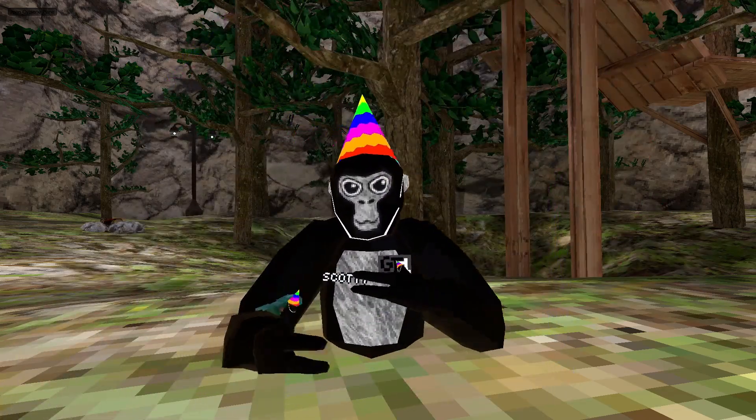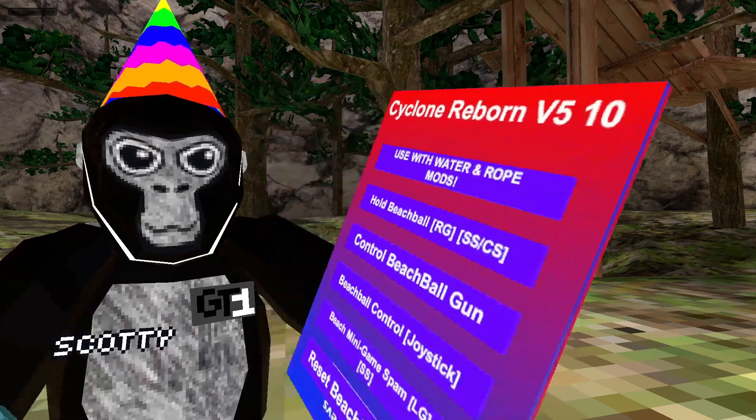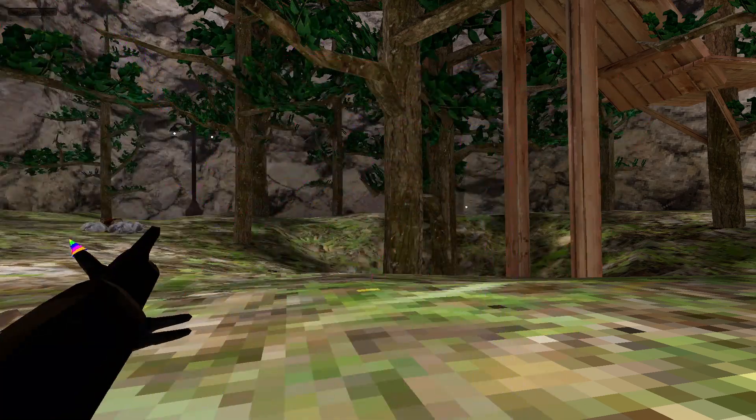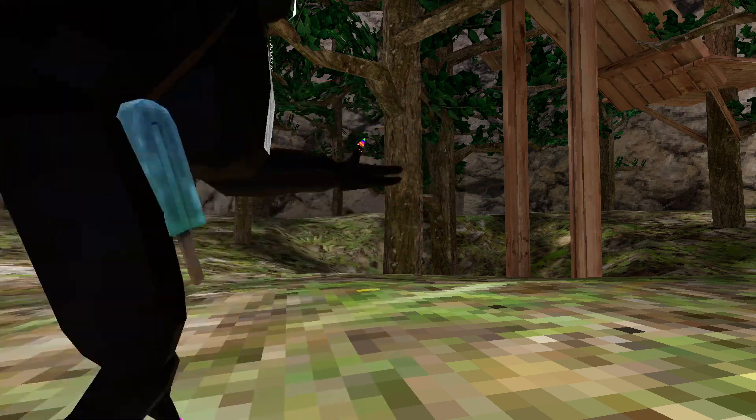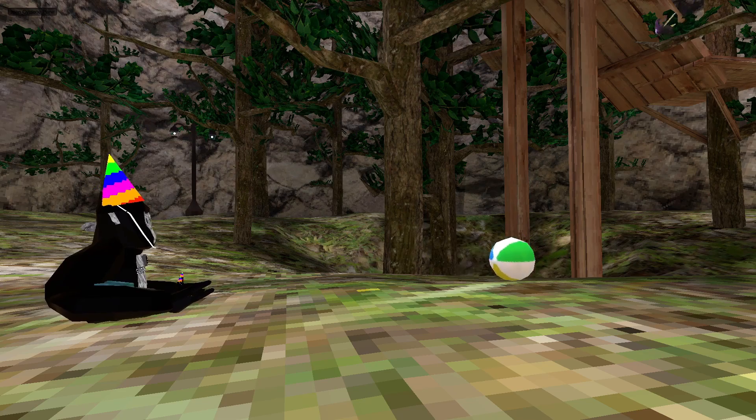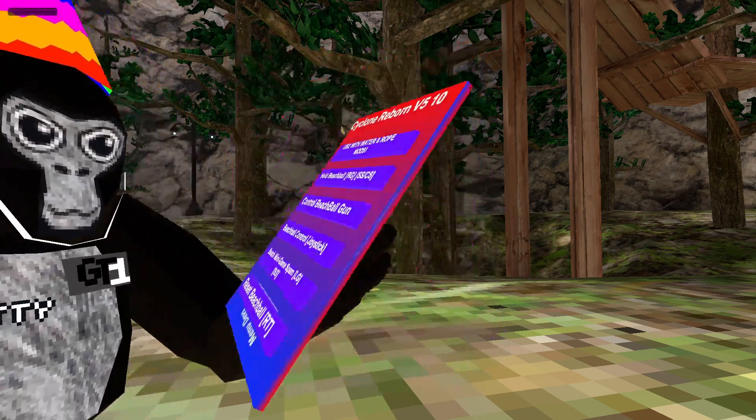Fast swim — this will make it so you can swim really fast in the beach. Hold beach ball — hold the right grip to hold the beach ball. Control beach ball gun — you can control where the beach ball is with the gun. Beach ball control — you can control where it goes with the joystick; I can control where it goes using my left joystick. Beach minigame spam — put the beach ball in one of the nets to spam the game.